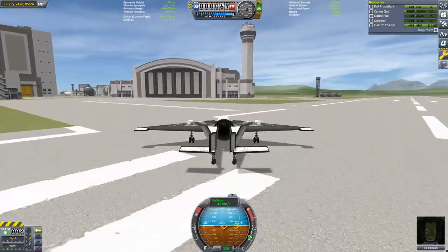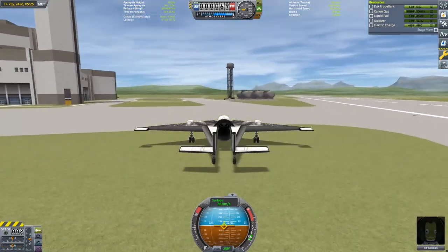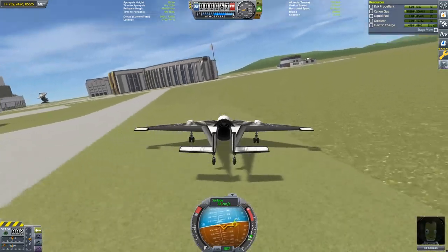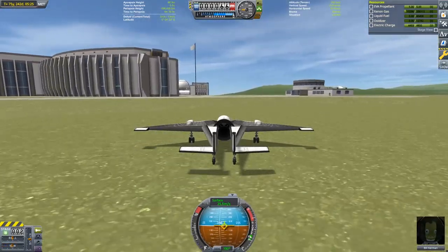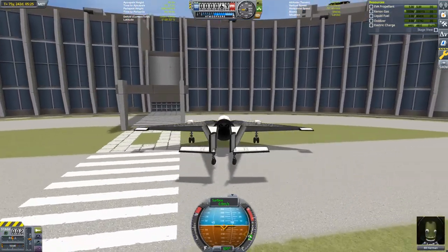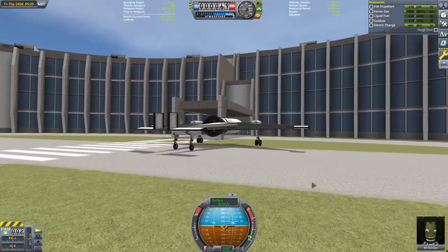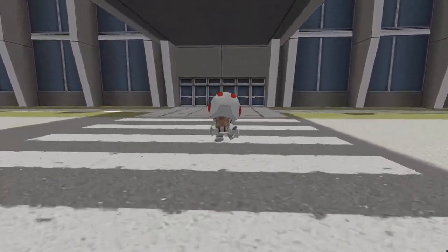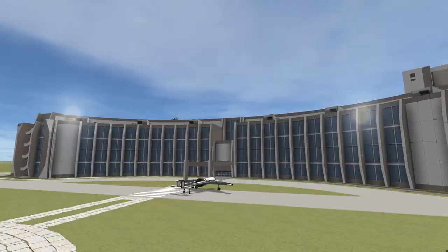And that's going to bring this mission to a close. I hope you've enjoyed this latest dive into what's possible on a single stage. Looking forward to other ideas on what to attempt on a single stage — one of the obvious ones is to try to make it to Eve and back, this time unrefueled on the surface of Eve. That still seems pretty distant, so if you've got other ideas of things to try that might be possible, drop them in the comments. Thank you very much for watching — have a great day.